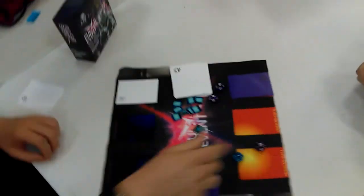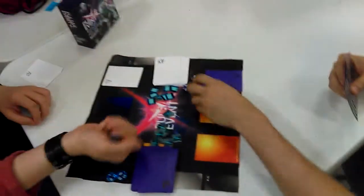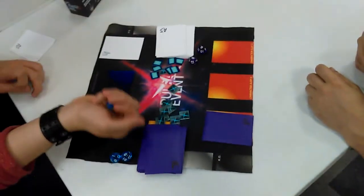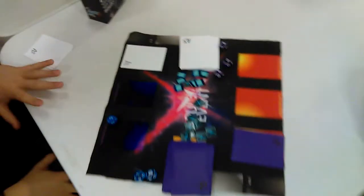Certain upgrades like trap cards will be played face down because they are a trap and they need to be sprung. Alright, we've got both cards in. Aaron grabs his die — roll to see who goes first. Roll to see who gets the higher value. Three and nine, so Aaron goes first.